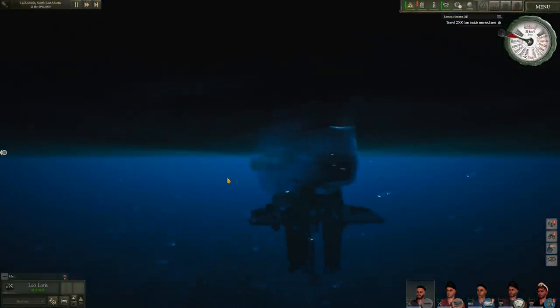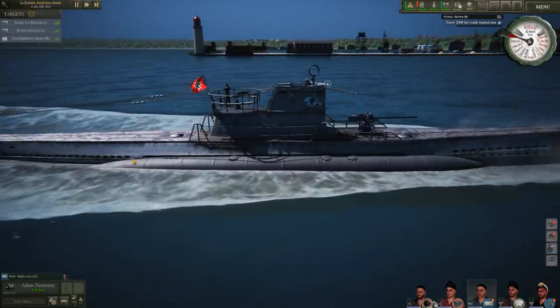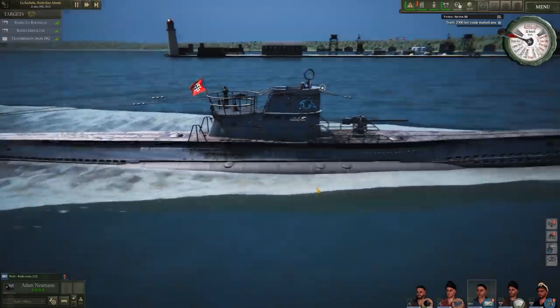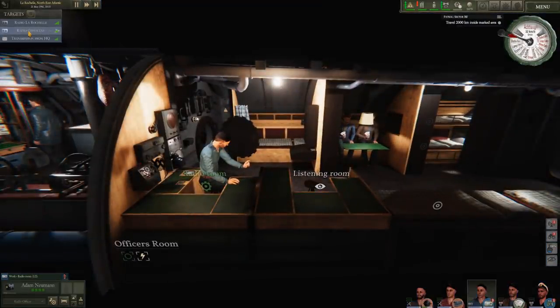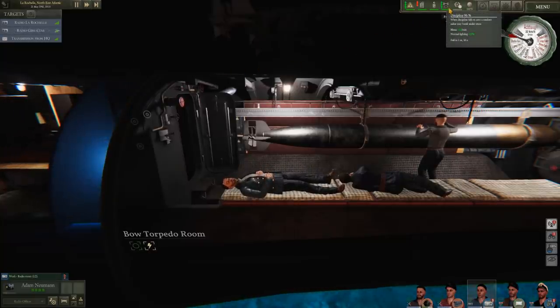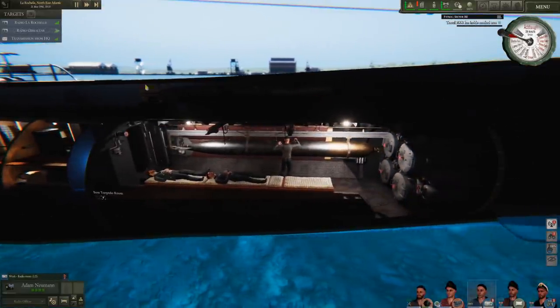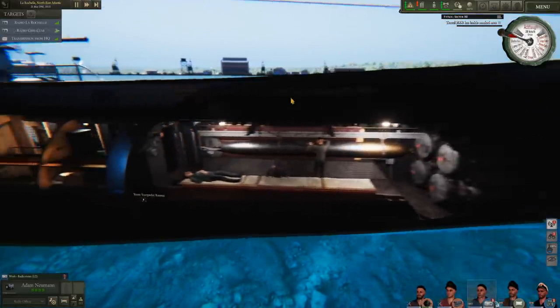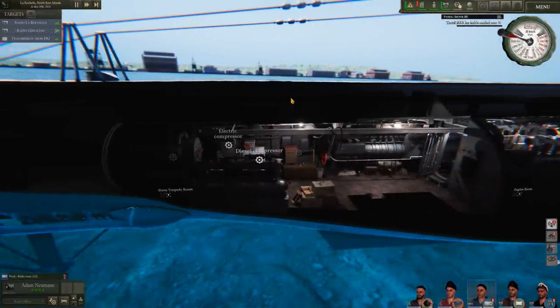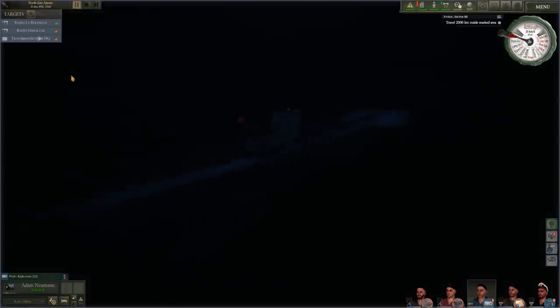We have eight torpedoes total in the front. I think there's only one launcher in the back, with reload for one or two shots. There goes our port - we've completed a semi-circle to get into the Bay of Biscay. While we're moving, we'll give the crew something to listen to by tuning into radio stations. As you can see, morale goes up - music plus 10, normal lighting plus 10. Morale will be 100 in one minute. Look at where the torpedo storage is, and there are speakers throughout the submarine.